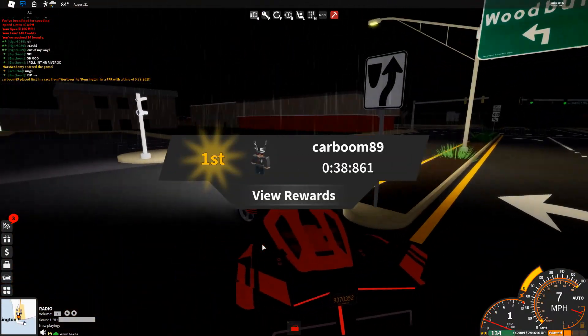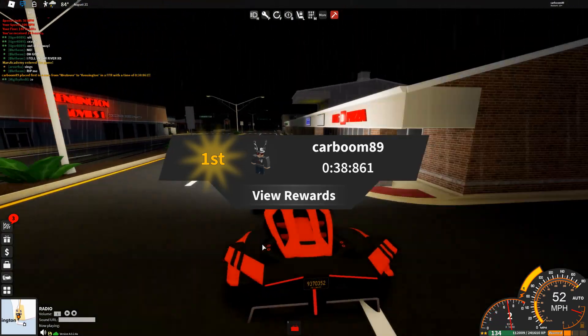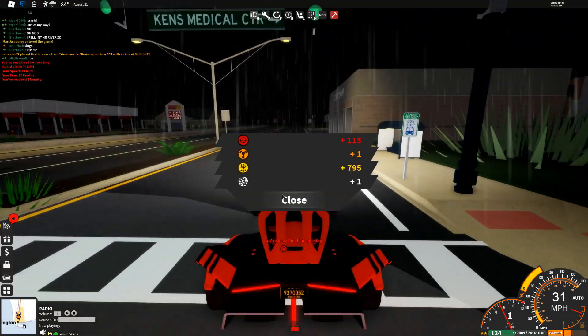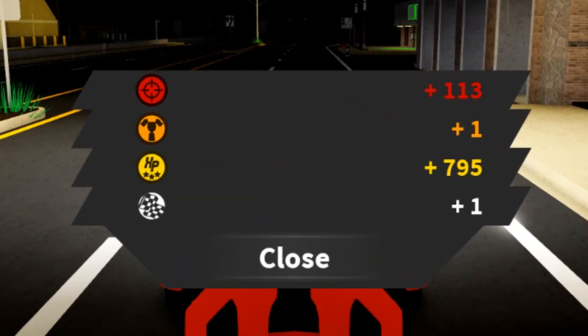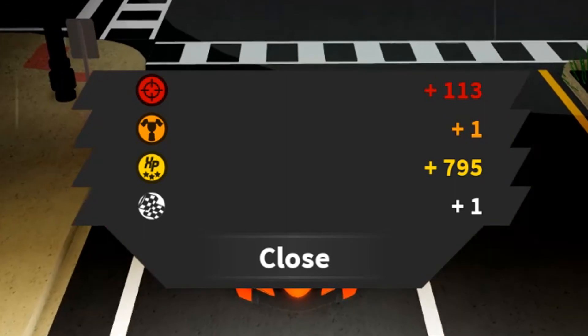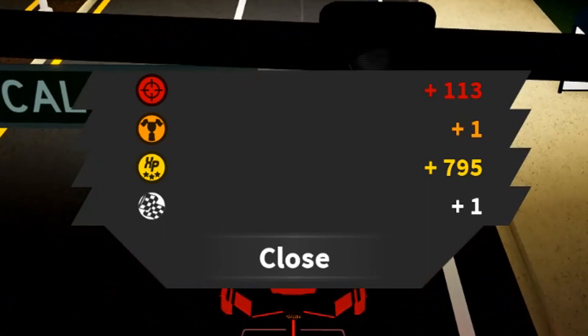There we go — obviously no one to race against so we came first, and about 40 seconds is a pretty good time. Now let's view our rewards. The first reward is a bounty at the top, because I'm guessing these are practically illegal street races. So if you don't really want to get bounty, you probably wouldn't want to do these races anymore.